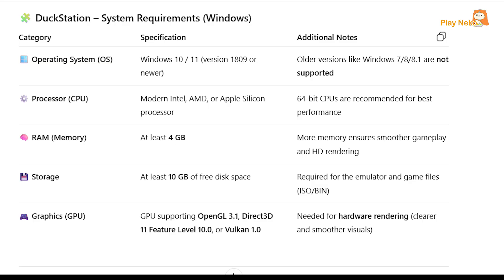Before installing, make sure your PC meets the minimum requirements: an operating system of Windows 10 or 11, a modern 64-bit processor from Intel, AMD, or Apple Silicon, at least 4GB of RAM, and a graphics card that supports OpenGL 3.1, Direct3D 11, or Vulkan 1.0. Make sure you also have enough free storage for the emulator and game files. For more details, check the image on screen.